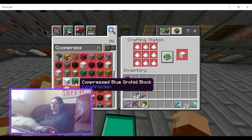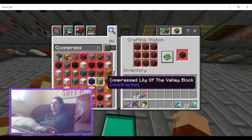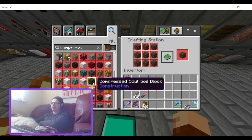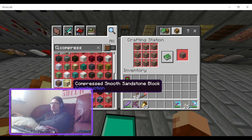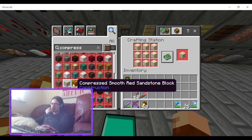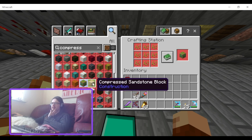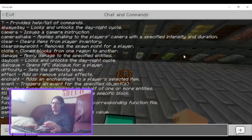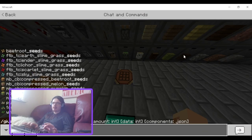Compressed sugar block, compressed blue orchid, compressed soul sand, compressed soul soil. Also dripstone, sand, smooth sandstone, smooth redstone — and compressed seeds, that'd be really useful. I don't know if it's possible, but it would be cool if the compressed seeds were compatible with the composter.